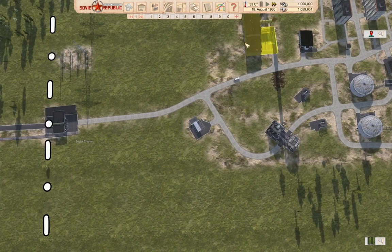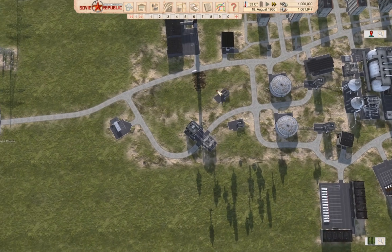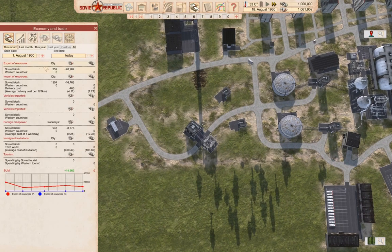We're down a bit, but I think we're holding our own there. Yeah, I think we're good. This tells us we're positive even after experimenting.